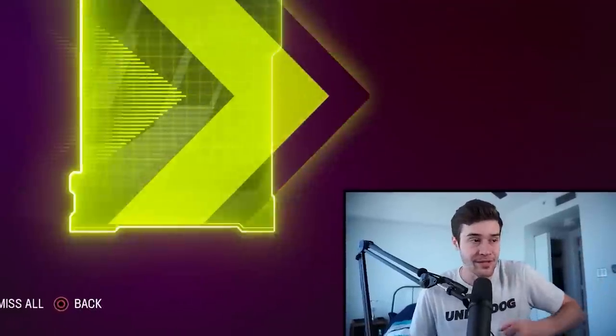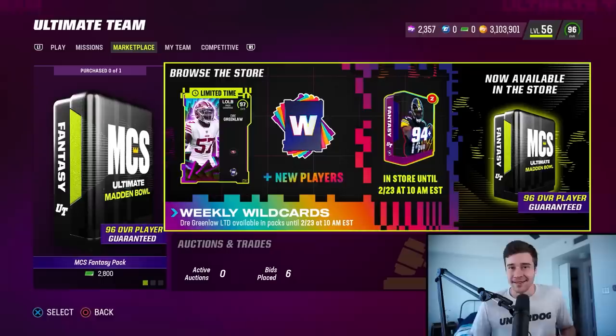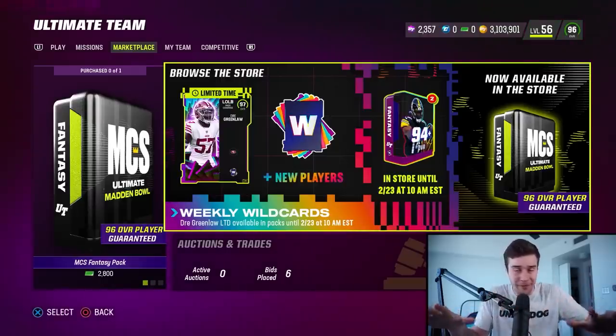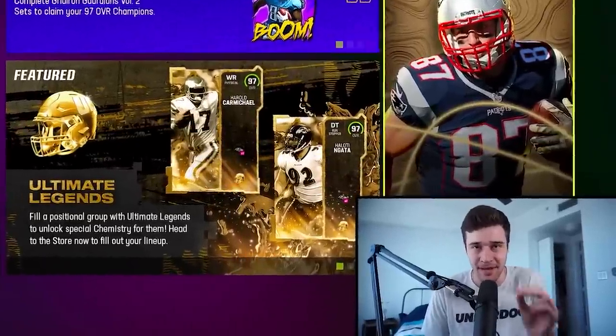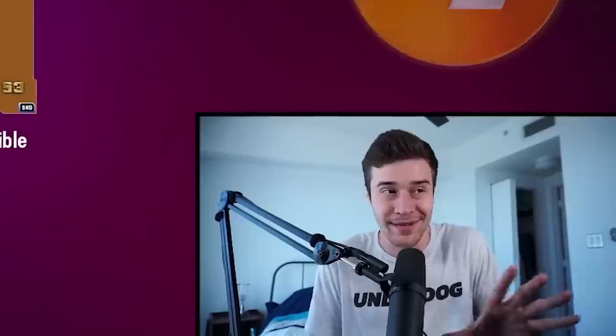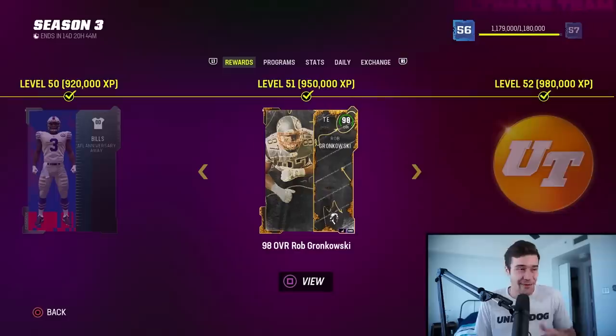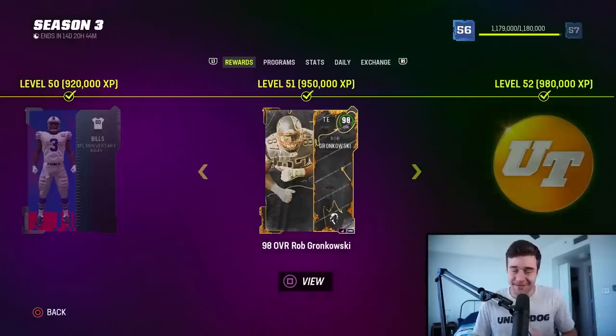Let's start off with tip number one, which if you have yet to do, that's the first thing I recommend you do. The first thing I suggest you drop everything and do if you have not yet completed already is getting your MUT level up to level 51. Reason being is because you're going to get yourself a free 98 overall player. That's not a phrase you can say very often in Madden 23 — a free 98 overall card is really overpowered, and 98 Rob Gronkowski is the exact reward you're going to be getting at level 51.